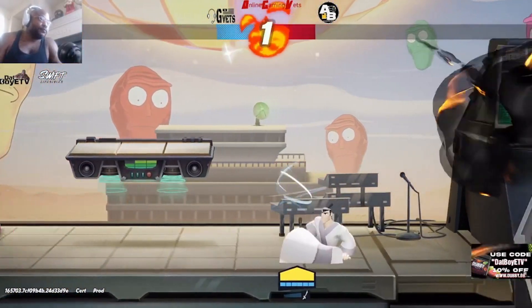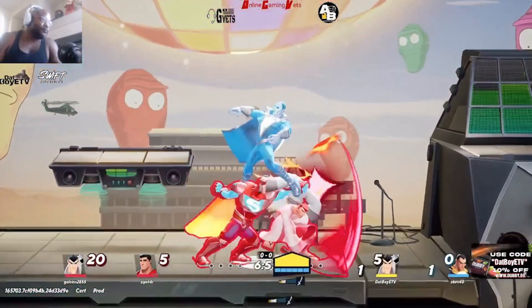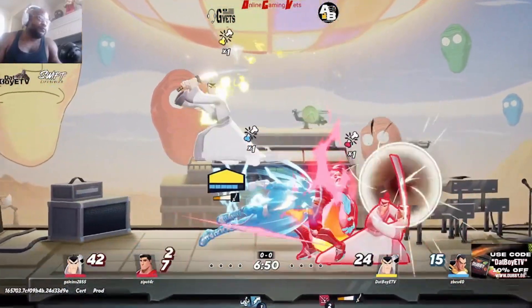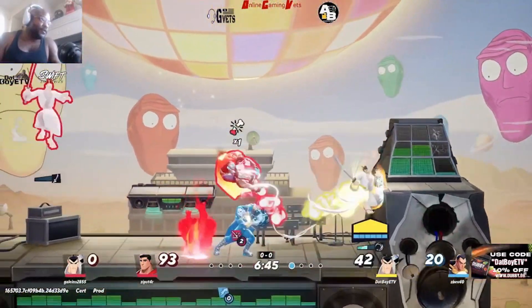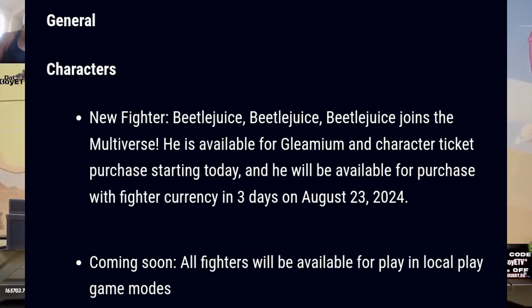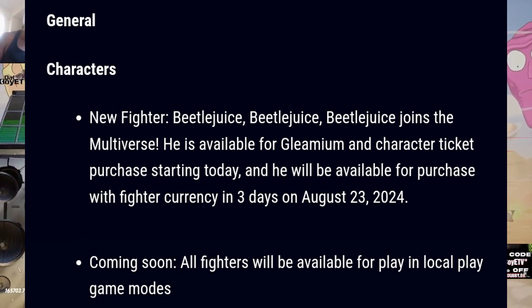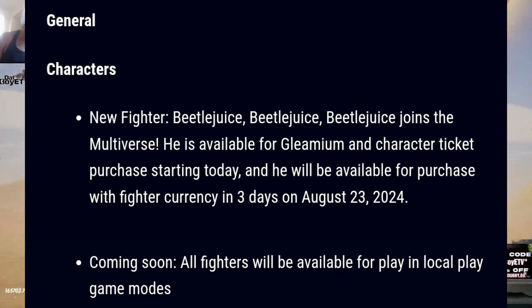What's good y'all, it's that boy EZ Millions and I'm your host of That Boy ETV. We are back on Multiversus and today is the day of the update. We got quite a few things to go over so let's get right into this. First, we're getting a new fighter — Beetlejuice joins the multiverse! He is available for Gleamium and character ticket purchase starting today and will be available for purchase with fighter currency in three days on August 23rd, 2024.